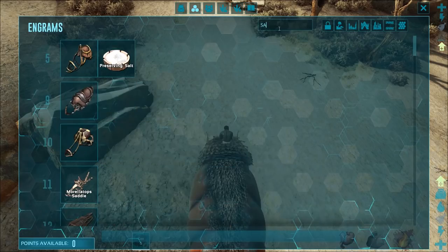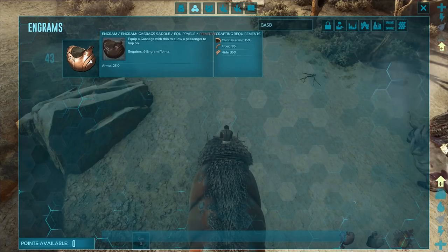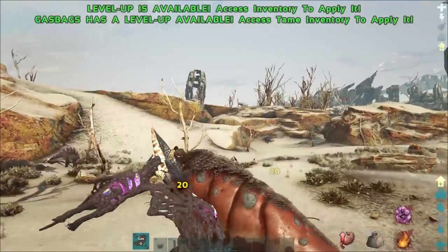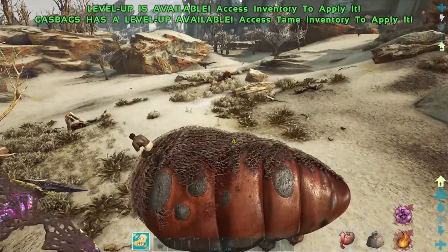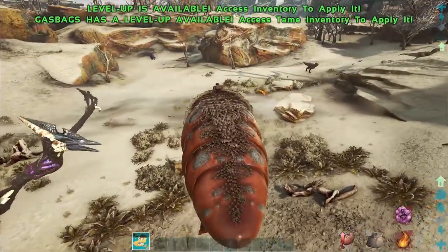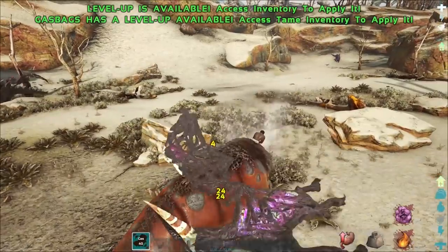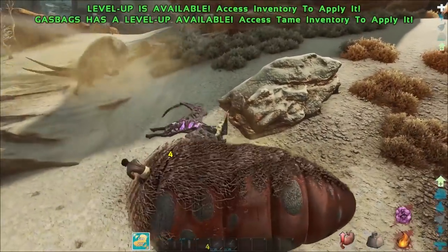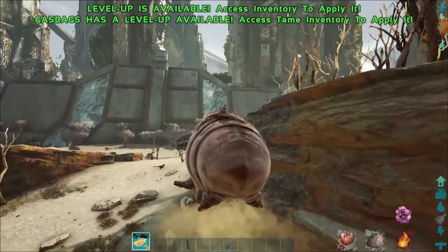As for their saddles, they are craftable at level 43. Relatively easy — 150 chitin, 185 fiber, and 350 hide. They are one of the best turret soakers in the game as well due to them taking about 80% resistance to damage while they are pumped up. You can see here we are fully filled with gas. We take fall damage and expel our gas — we'll be taking a lot more damage now: 20, 24 damage. So there's a huge difference in damage reduction when you're full of gas and when you're not, making these guys one of the best turret soakers in the game due to their damage reduction when they are full of gas.